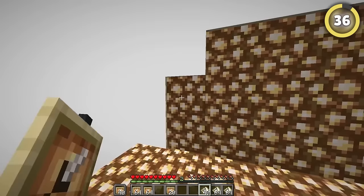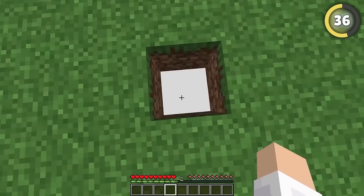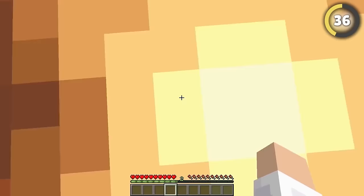If you place perfectly white maps on sea lanterns or glowstone, you can make a super trippy infinite room. Most people use this to troll their friends, but honestly, I think it makes a super cool house.